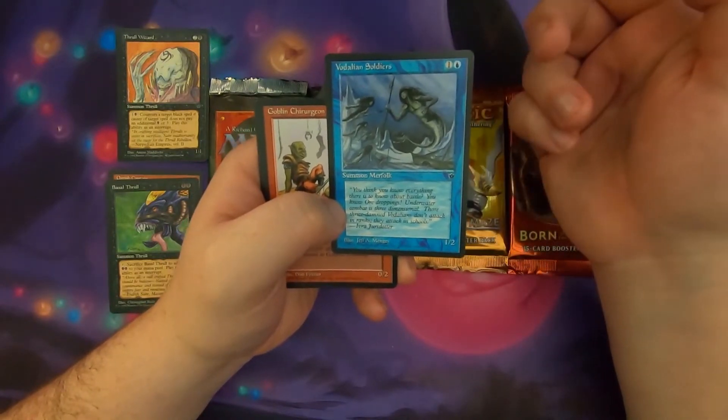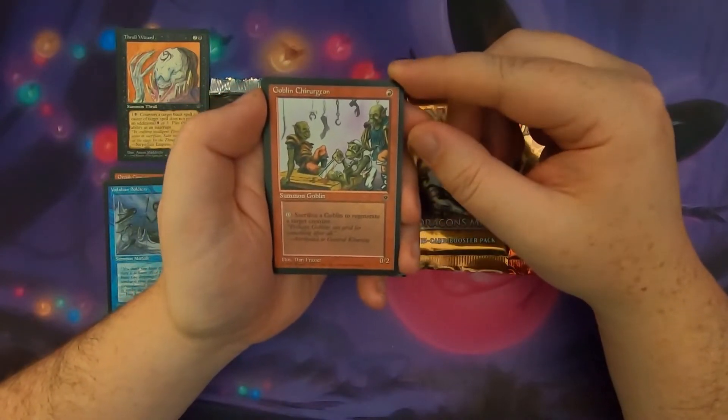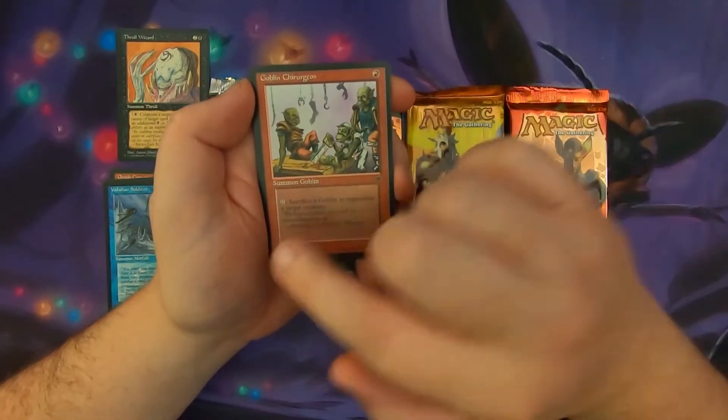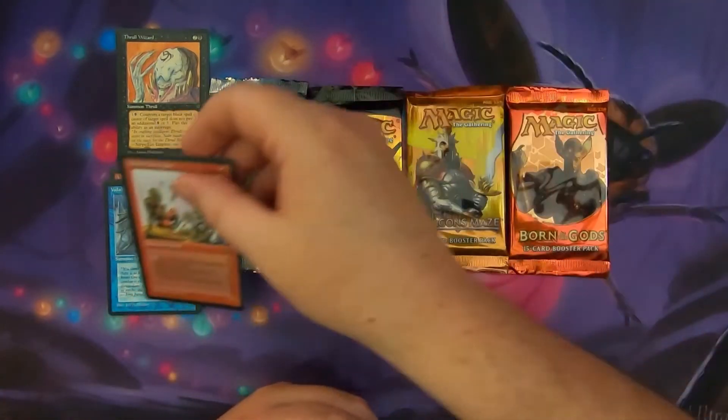Just a 1/2 Merfolk for 2 with nothing else. Goblin Churjan — a 0/2 Goblin for 1 that says pay 0, sacrifice a goblin to regenerate a target creature. That seems pretty decent, actually.